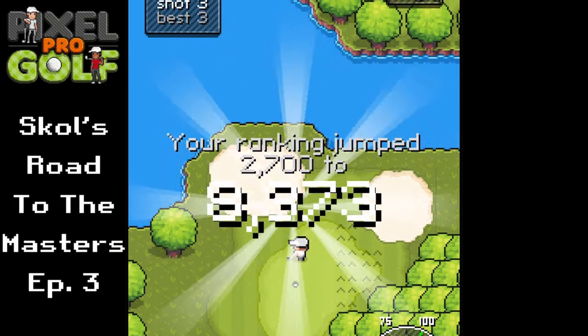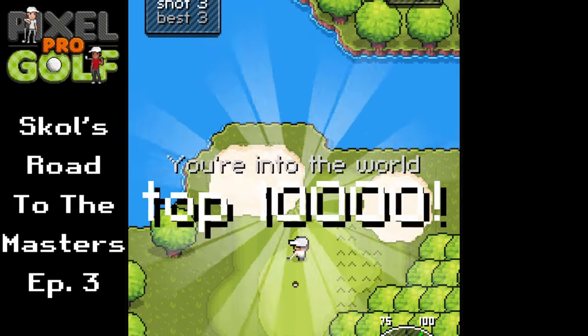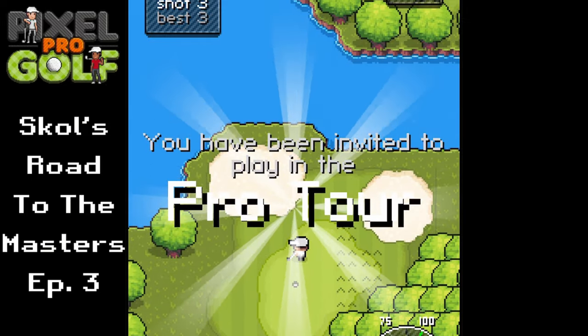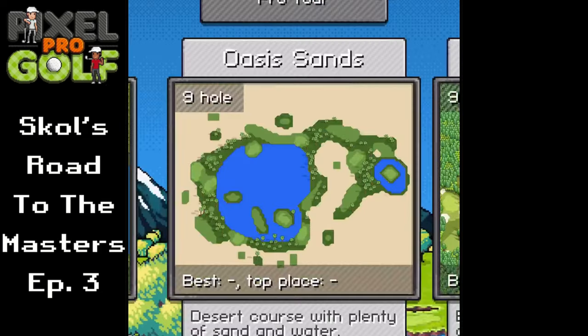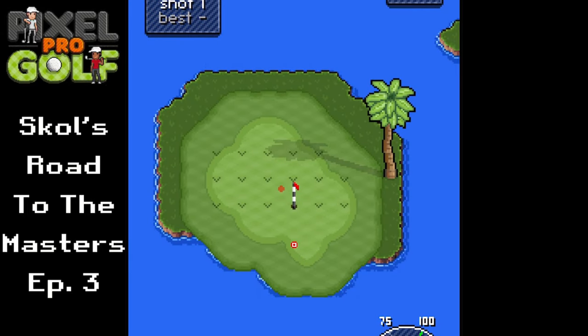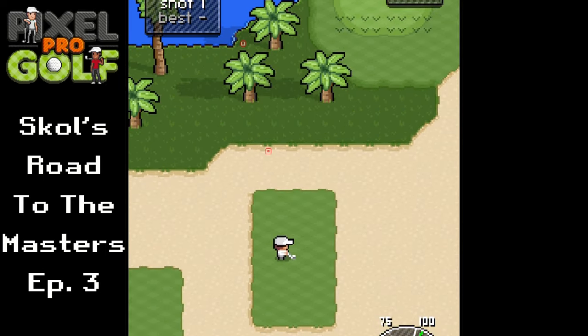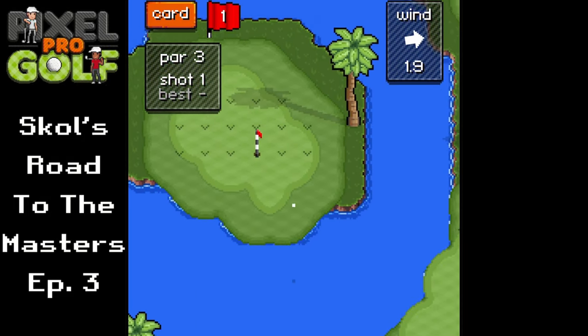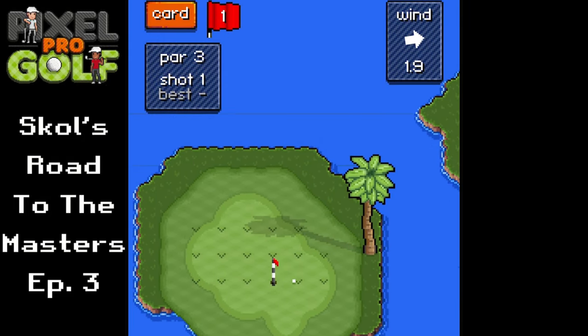We move up to rank 8,373 — we're in the top 10,000 so I've been invited to play in the Pro Tour. You know what, let's play Oasis Sands today. Oh no, it's a nine-hole course — let's do it, extra long episode today! Starting this one off, it's a par three first shot, we're going to go about 95 power.